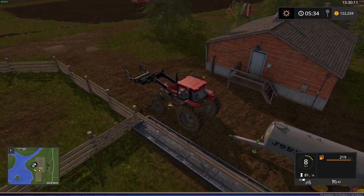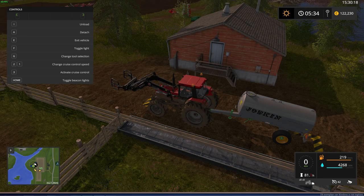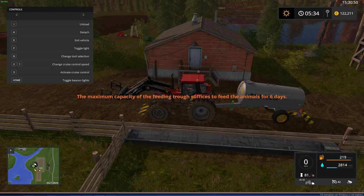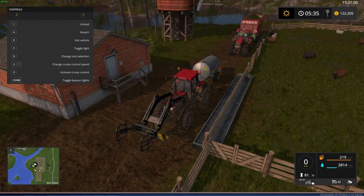Attach the tractor to the water tank. On the F1 screen you can see the unload option. The water tank holds 7,500 liters of water, and animals can only be given six days' worth at a time — that's a game limitation so you can't just fill it up and leave for months. Now just unload it and the water is filled.